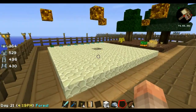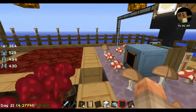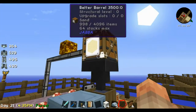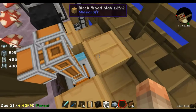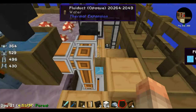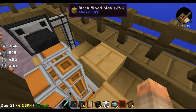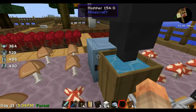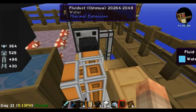The sand gets piped over here — I've got nether wart, soul sand, and I've got the witch water going again. The sand is coming from the thing down there. I made the aqueous accumulator — the water source. Always use the three-block setup, not the four. The fluid duct sits on top of the aqueous accumulator and feeds the water.